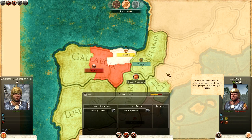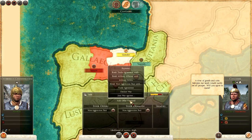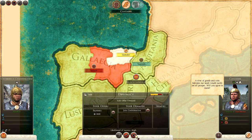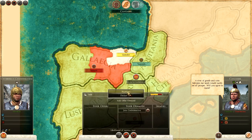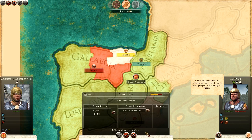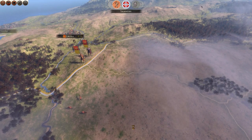The Cantabri are allied with the Vascones, which would benefit me since I want that northern land. I'll try a counter-offer. Let's see — I could go with a non-aggression pact, but what about a confederation? I'll offer them money. At 5,180 it's still moderate... 6,800 plus Join Confederation — and yes! They accepted!